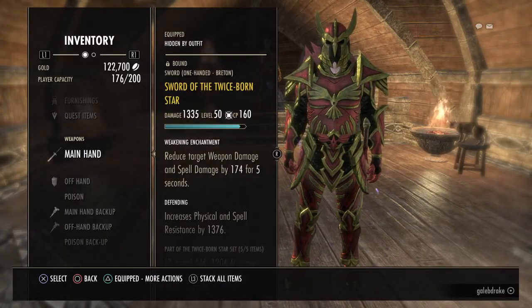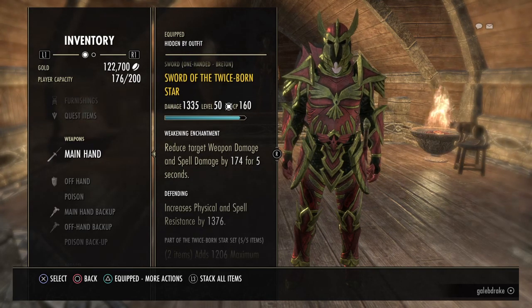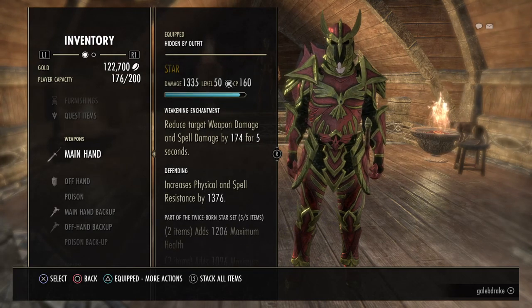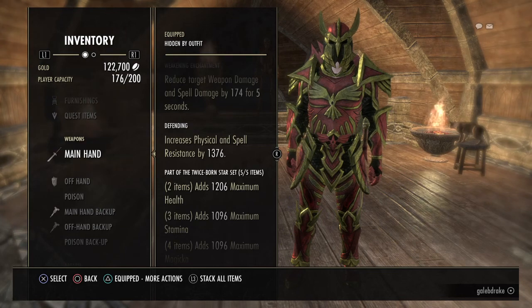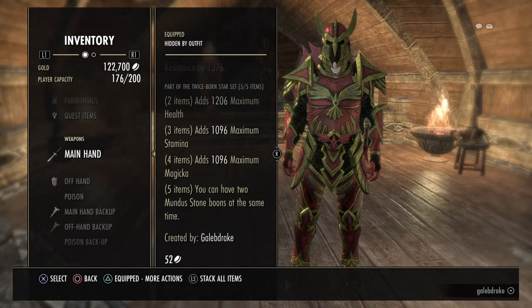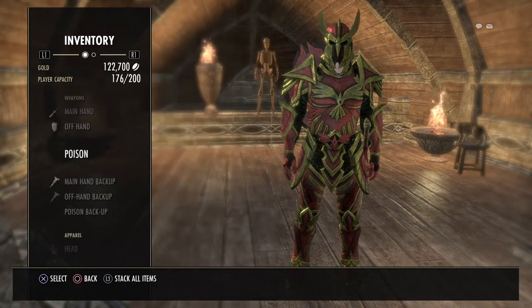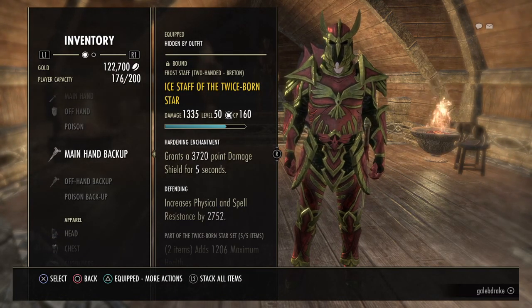Moving on to the Item Sets. Like I mentioned, the Twice Born Star Set. I use Sword and Board on the Front Bar with the Reduce Damage Glyph, and also the Resistance Trait just to get it up to that 31,500 where I want it to be. And like I said, you can have 2 Mundus Stones — I use Magicka and Health as those stones. Then on the Back Bar, I use an Ice Staff for the Twice Born Star.